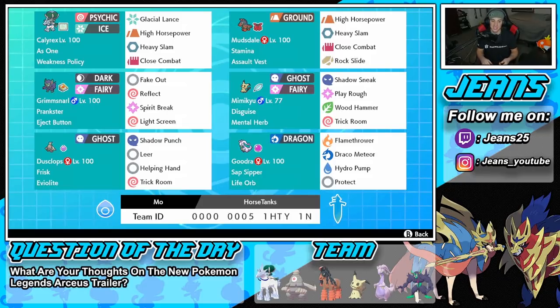Right next to Grimsnarlm is Mimikyu, one of our two Trick Room setters. We've got Disguise and Mental Herb so we can't be Taunted, Shadow Sneak to proc the Weakness Policy on Calyrex or just use as priority, Play Rough for STAB, Wood Hammer for coverage, and Trick Room. Bottom left is Dusclops, arguably the best Trick Room setter in the game, with Eviolite and Frisk. We've got Shadow Punch to proc the Weakness Policy on Calyrex, Leer for defensive drops, Helping Hand, and Trick Room.